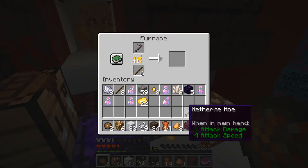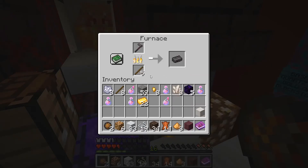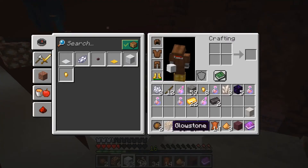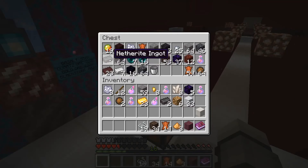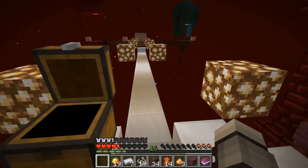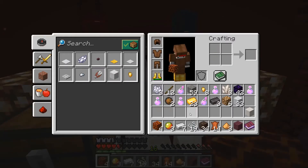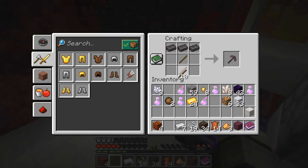I could probably make a netherite pick unless I want to save up for weapons. That would be an item of contention, because it might be more efficient to make it into a pick right away so that I can fuel this generator and get it more reliable. Yes, let's do that — let's have that be what we do today. What do we need? We need a cauldron, we need magma blocks — we have that — and we need crying obsidian. You can make magma blocks, that's pretty cool.